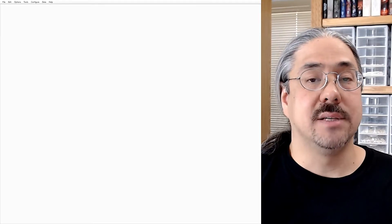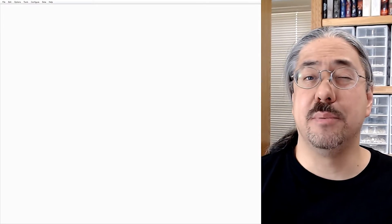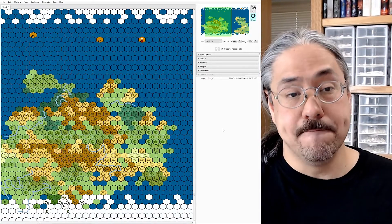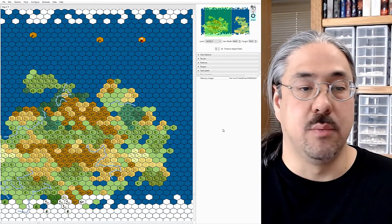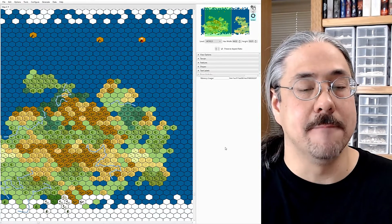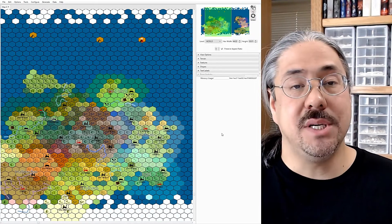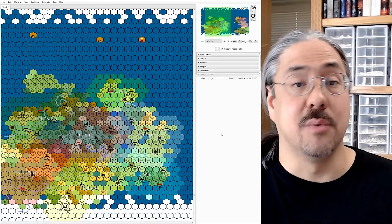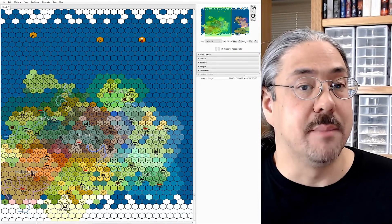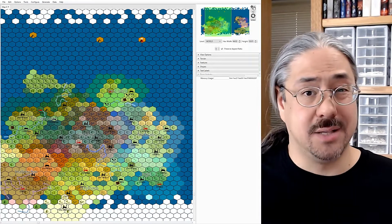First up, we have Worldographer, which is a fantastic map-making tool. It should be over here on the right, and we'll go through some of the features in just a bit. If you hear people call it Hexographer, it's because that's what the old version was called. One of the best things about this tool is it will generate a random map for you. Here is one that I generated just now — it is complete with rivers and seas and volcanoes and polar regions and stuff like that. Here is that same map with some randomly generated nations. A lot of people, myself included, find it much easier to start with something and then modify it to our needs than to start with a blank canvas. This version of the tool can build world maps, dungeon maps, and city maps. It gives you all kinds of tools you can draw with, too.